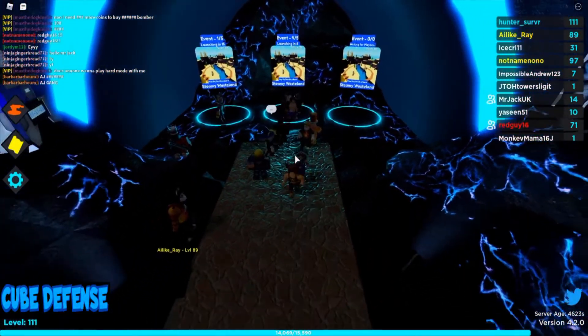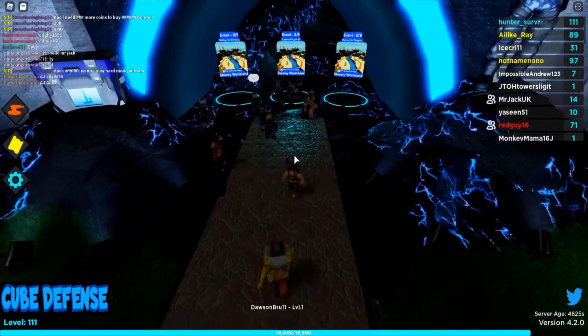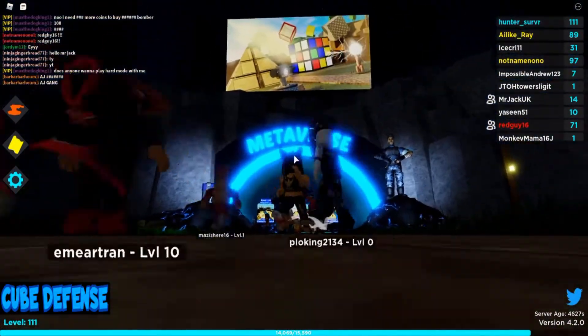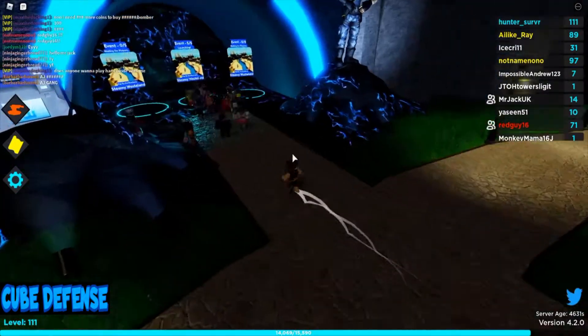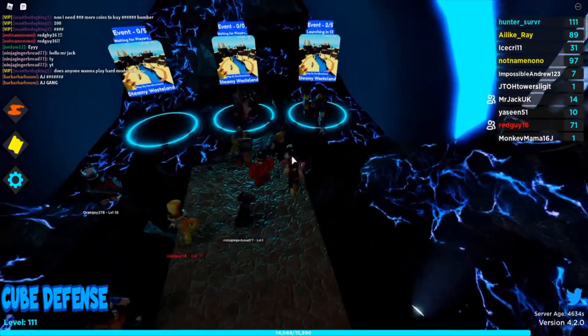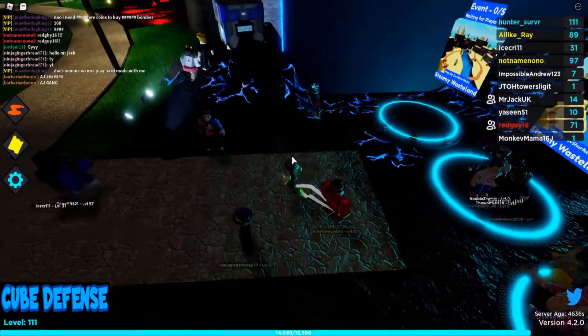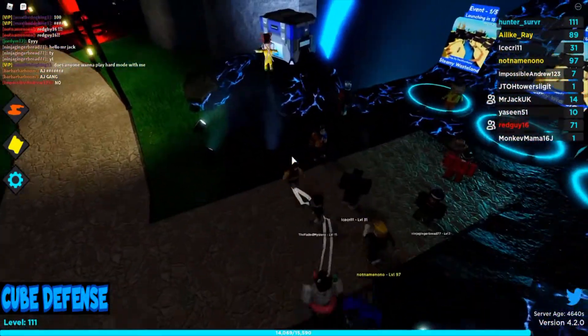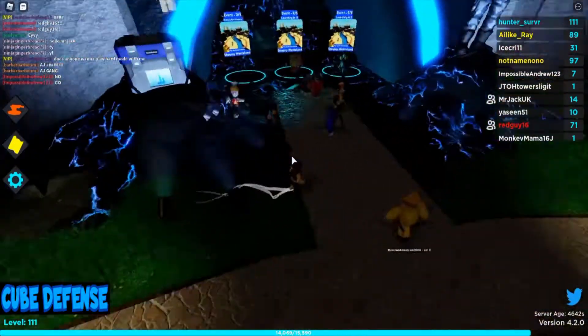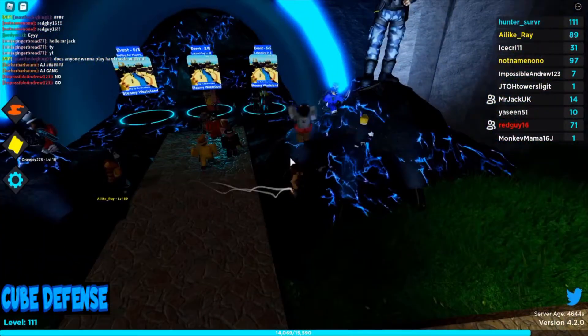First of all, from where you spawn in the main lobby, you need to just walk over this bridge and towards the Metaverse event, right above this massive Block Spits sign. I'm also joined today with Hunter, whose link will be in the description, and Red Guy, the head scripter for the game. Red Guy, say hi to everyone.